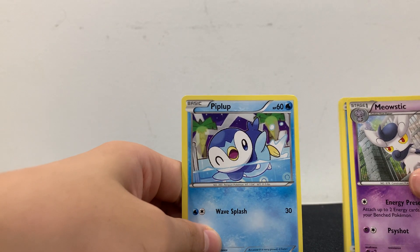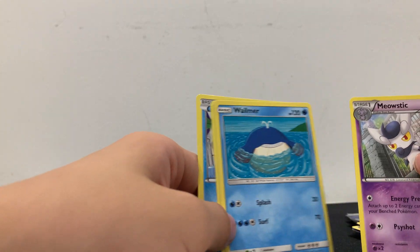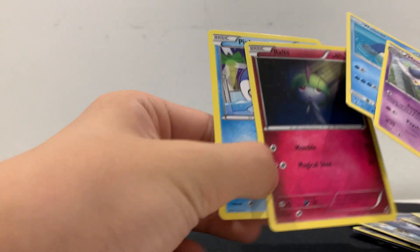Then we have a Piplup, Whimsicott, Meowstic, and then we have Route — perfect. That's pretty good. Pokémon — that's good.